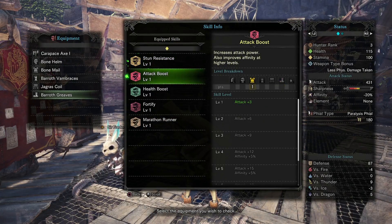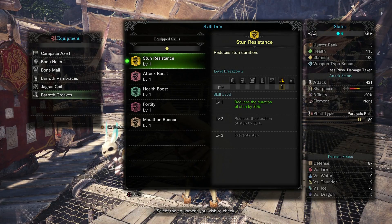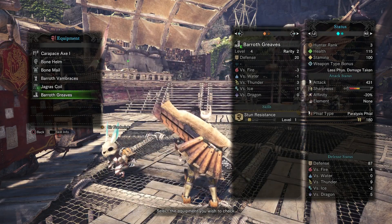The Barath Greaves have stun resistance, which is very useful, especially when you're fighting something like the Barath. I got stunned a lot when I was farming them, so this did make a difference. Eventually if you get it up to level 3 it prevents stun altogether.